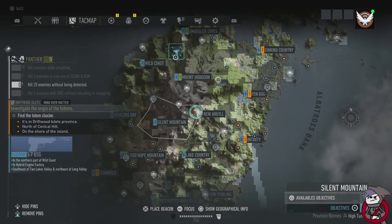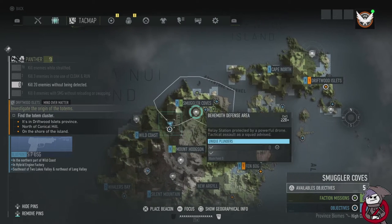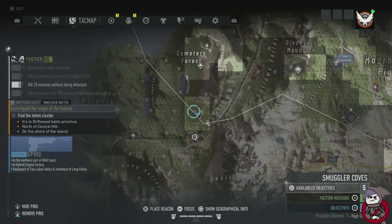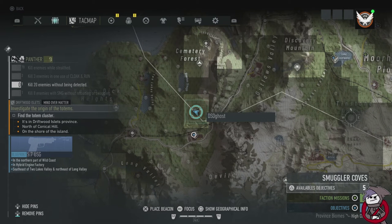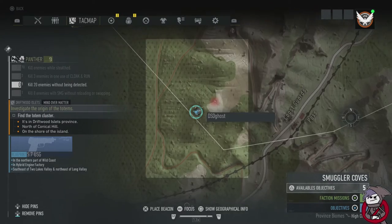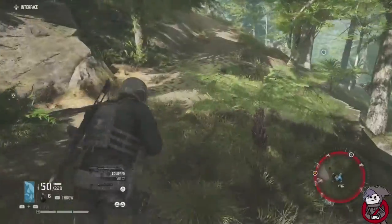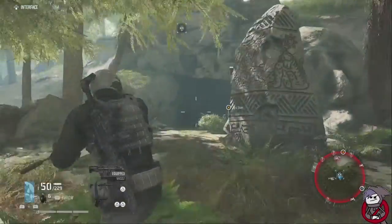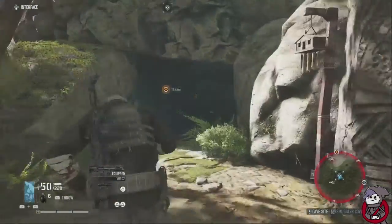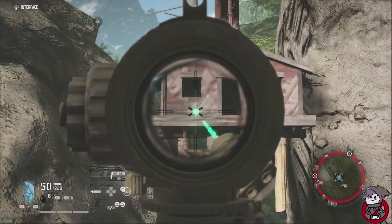The next one is again in Smugglers Cove. This one's going to be towards the bottom left. I'll zoom in — again a question mark if you've never been there, and an eyeball if you have. When you make your way up the hill, you'll probably approach from this direction if you're flying over. Here's the cave where the chest was — if you've never been here there's a chest in there. As you walk past, you hear some kind of noise to your right — and there it is!